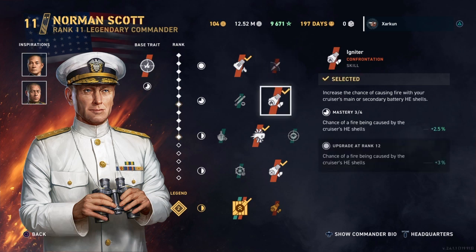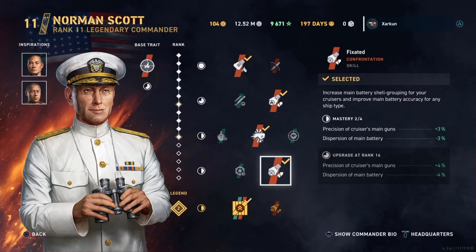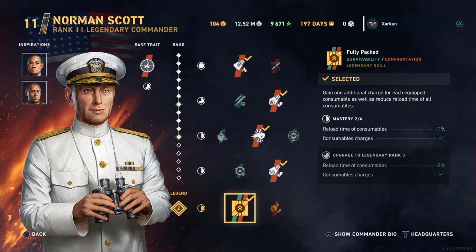The rest of my Commander build is the same — standard Norm Scott build: Igniter, Punch Through, Fixated, and Fully Packed.